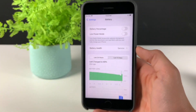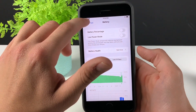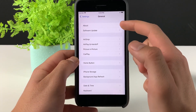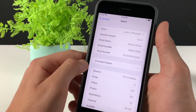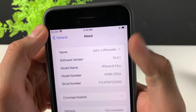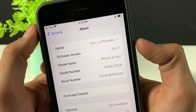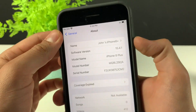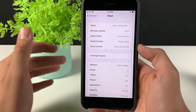Now we need to do one more thing. Head over to General, then go to About, and make sure that your software version is iOS 12 or above. As you can see, I'm on iOS 15.4.1, which means I'm good to go. Just make sure it is iOS 12 or above.